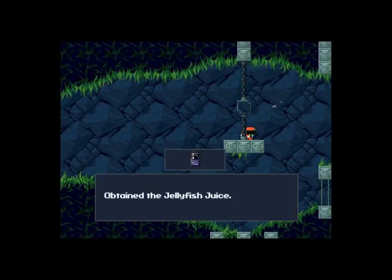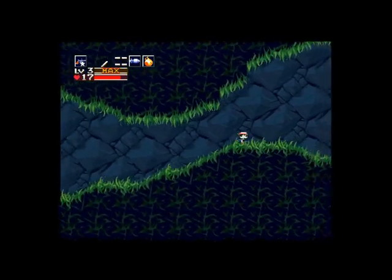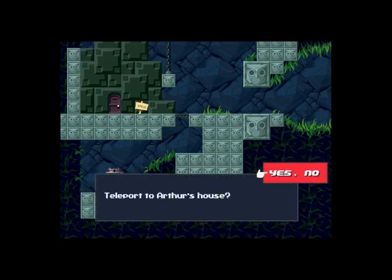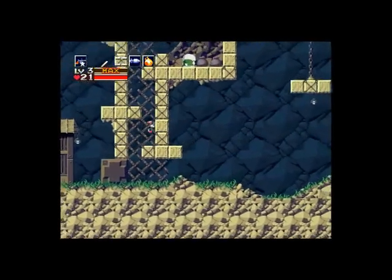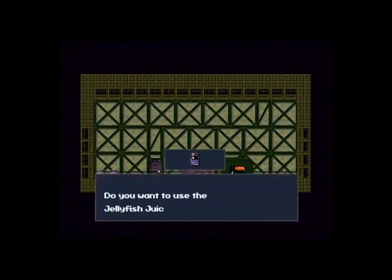Done! Now, there's three things I need to get. I need two more jellyfish juices, and one of them I need to get here in this house, but I'm going to backtrack a little. There's a fireplace in King's House that has something I want. I'm totally getting the Bubbler — the Bubbline, as it's called in this game. Why it's called the Bubbline and not the Bubbler, I don't know, because I prefer Bubbler.